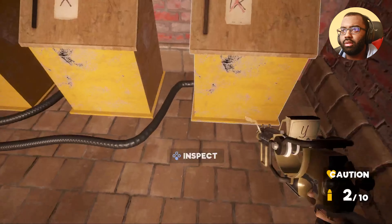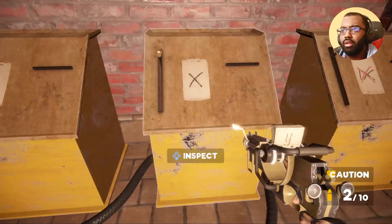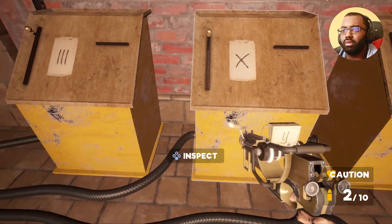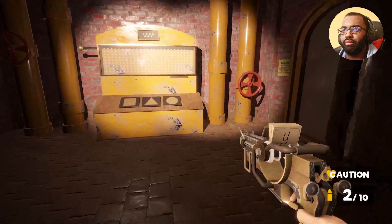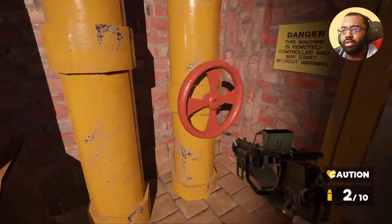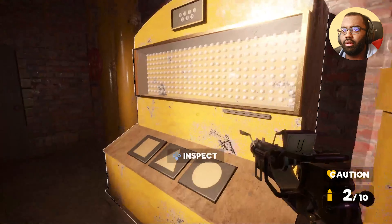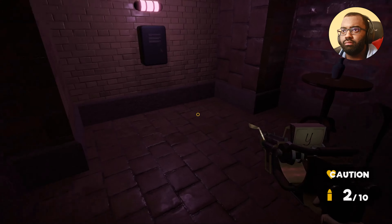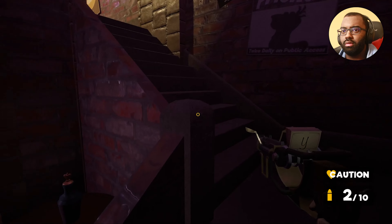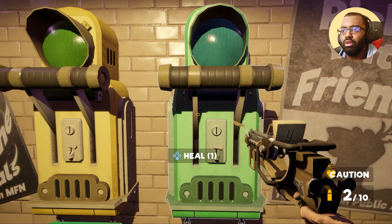Uh-oh, don't fall. Okay, this looks like a puzzle I might have to do. Looks like it needs power — yeah, this is gonna be a puzzle. What's in here? I can't go in here. Okay, I need — yeah, it's a lock, I'm gonna need a key.